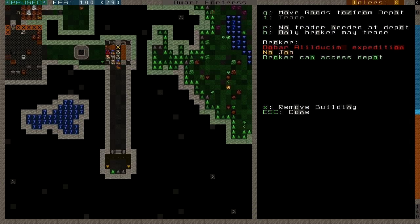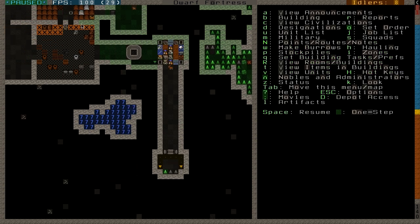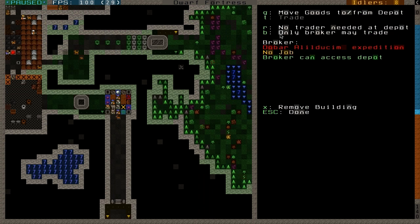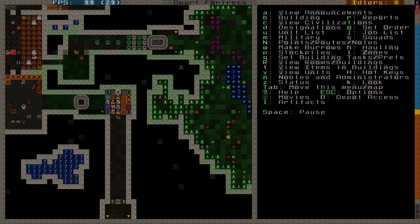When I press ESC and unpause the game, the dwarves will take those items and carry them to the trade depot. The other thing I need to do is call someone to trade. There is a setting here that only the broker may trade — if I wanted someone else to trade I could change this with B so that anyone can trade, but I won't. I want only the broker to trade because he's skilled in it and I want him to gain more skill. With R I will ask the trader to come to the depot.